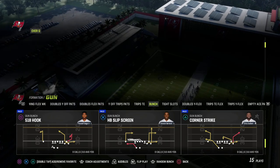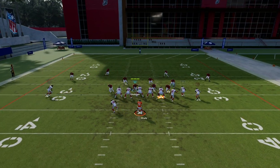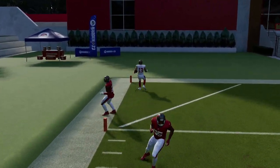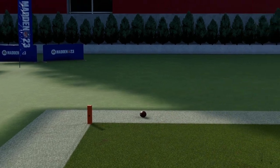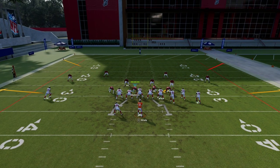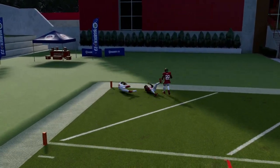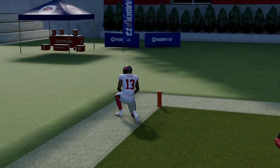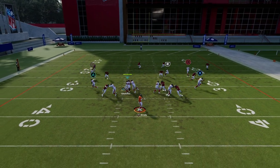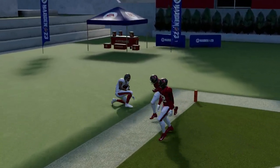They said they patched solo receivers in match coverage. However, the C route still absolutely whiffs against match coverage — it gets an insane amount of separation, which I think is crazy. It's just an outside quarter and the C route beats it every time for an over-the-top touchdown. To combat this defensively, put that player in an outside third, or try shading — though shading doesn't fully stop the separation either.